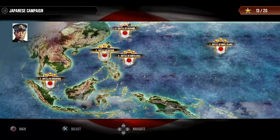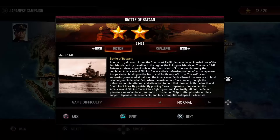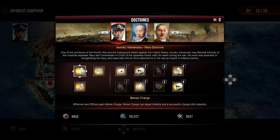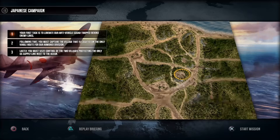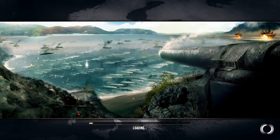Today we're tackling the third mission in the Japanese campaign using the Navy doctrine and the following perks. We need to be mindful of matchups: flamethrowers are good against infantry, and tanks are good against flamethrowers — something to keep in mind.